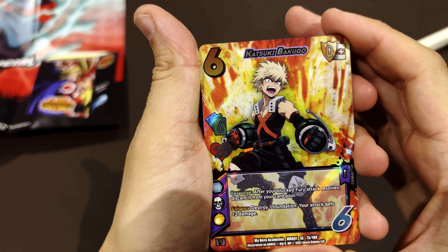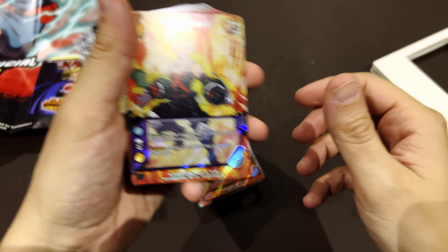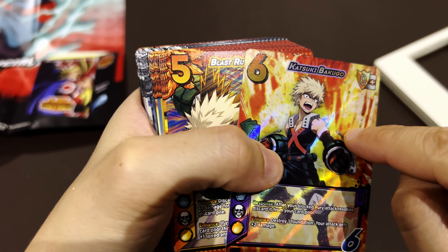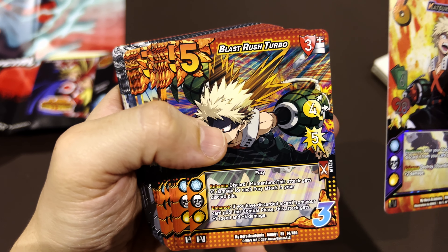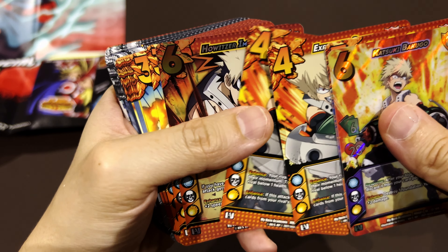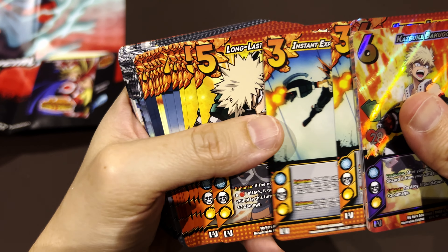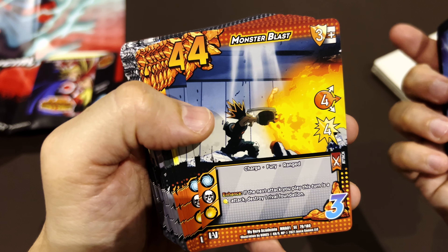Now opening Katsuki Bakugo's deck. His leader card seems to have the same life. Cards include: Blast Rush, some adhesive effect, Blast Rush Turbo, Exploding Pride — this guy looks cool — How's Your Impact, Instant Explosive Release, Long-Lasting Explosion, and Monster Blast.